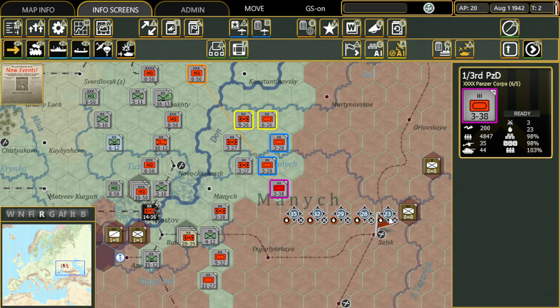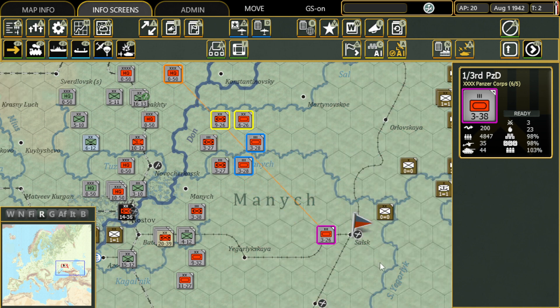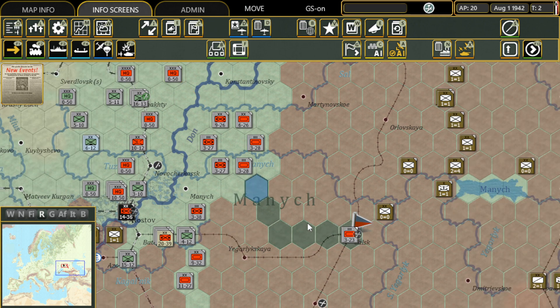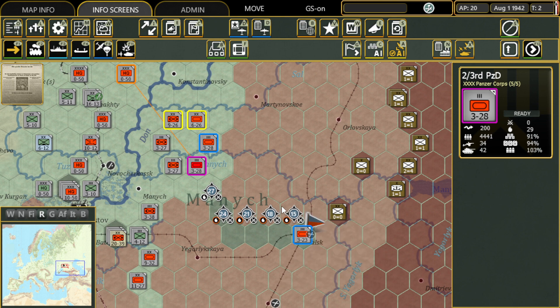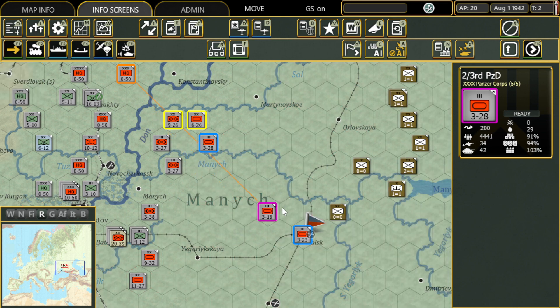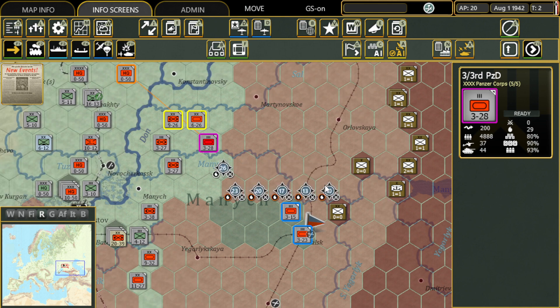Let's begin moving this Panzer Division towards the right and start by securing this position right there. Looks like there's a small evacuation taking place. We're going to continue our assault, moving our 3rd Panzer on the southern flank. We're not using all of our movement points, just in case we come across any hostile force.